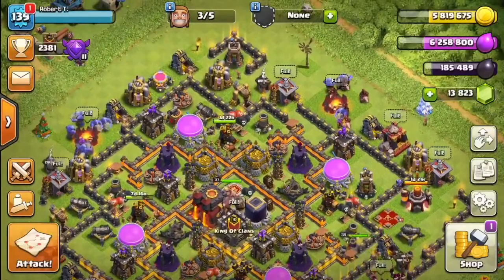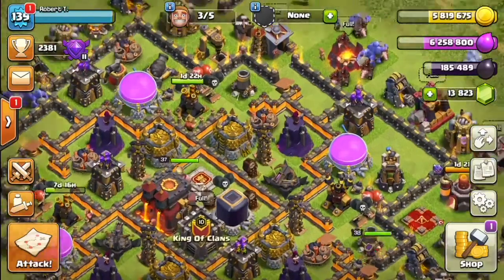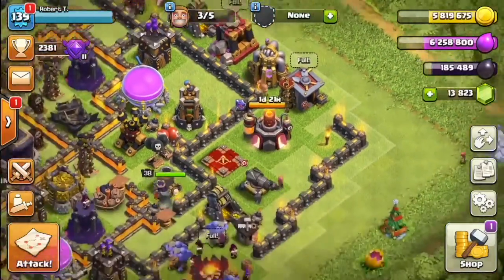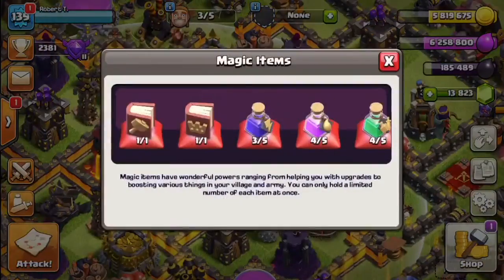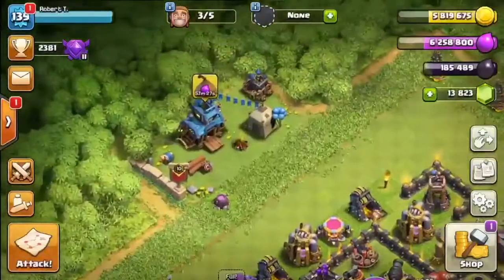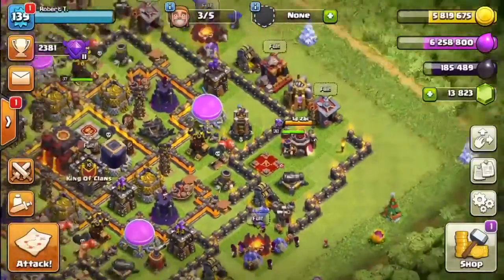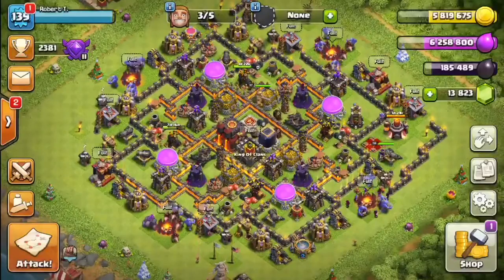Welcome back to Robber's World Gaming. Today we are on Town Hall 10, and this is exciting because my queen is level 38. If we go in the clan castle, we still have a Book of Heroes — so if we can get enough dark elixir, we can get another Book of Heroes and have a level 40 queen. That will be very good and pretty cool, so that's the plan.